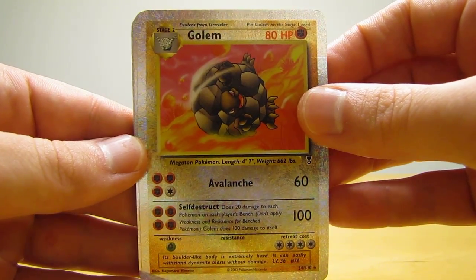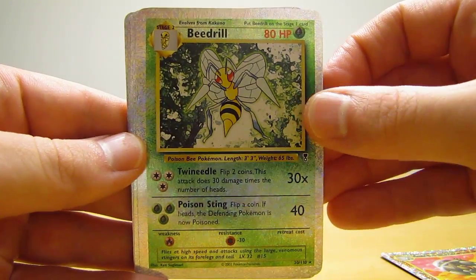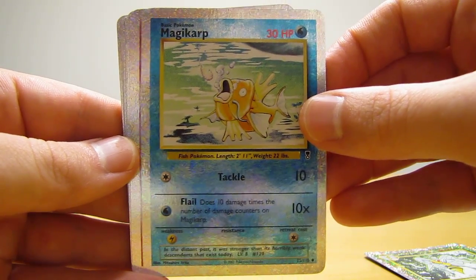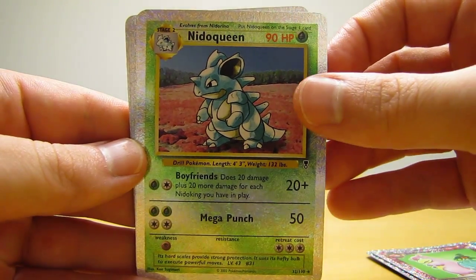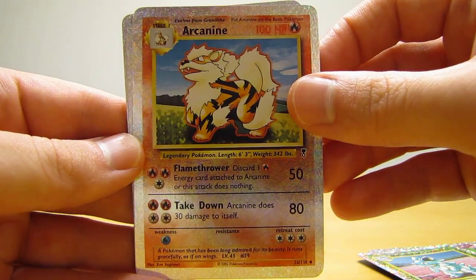This lot has Golem, Beedrill, Magikarp — which is actually an uncommon in this set — Dark Slowbro, Needle Queen, and Arcanine, which is an uncommon.